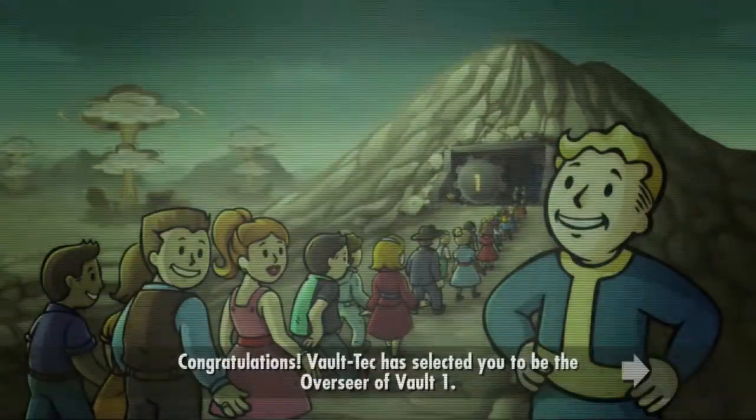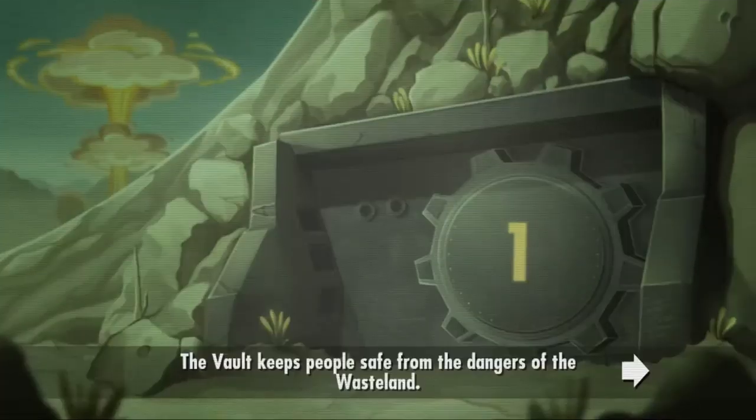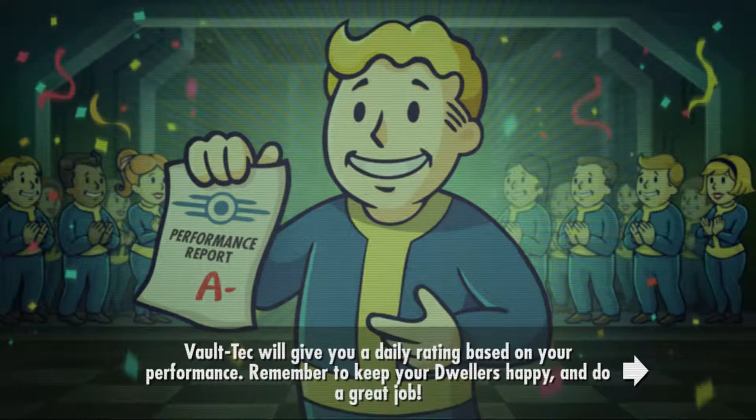We're going to create Vault 1 in survival mode. Congratulations — Vault Tech has selected you to be the Overseer of Vault 1. The vault keeps people safe from the dangers of the wasteland. As Overseer, your job is to expand and maintain the vault while keeping your dwellers safe and happy. Each room has a special attribute — assign dwellers with the best SPECIAL to make them happy and produce extra resources.